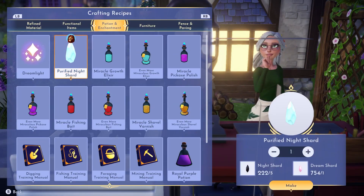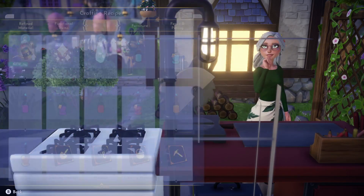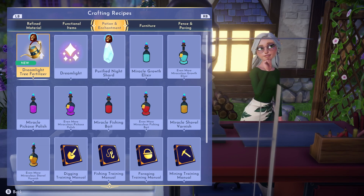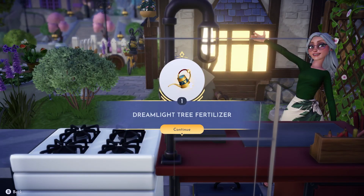To make the purified night shard, you just need a night shard and a dream shard. I have a lot of each from collecting for so long. Now we can make our dreamlight tree fertilizer. The full recipe is: five vitalis crystals, sunlit plateau water, three dreamlight fruit, two purified night shards, and one empty vial. All of this stuff can just be in your inventory — it doesn't have to be on you. And there we have it: our dreamlight tree fertilizer.